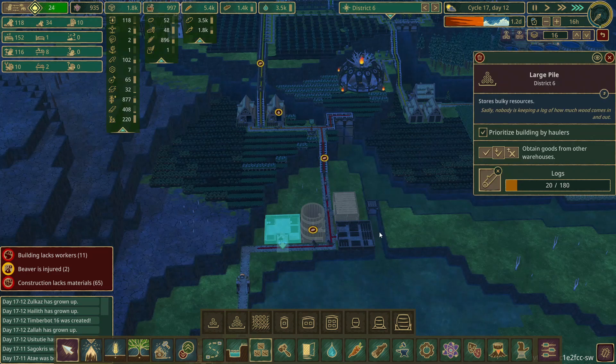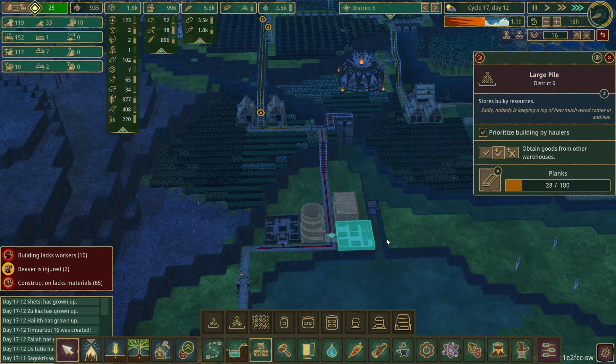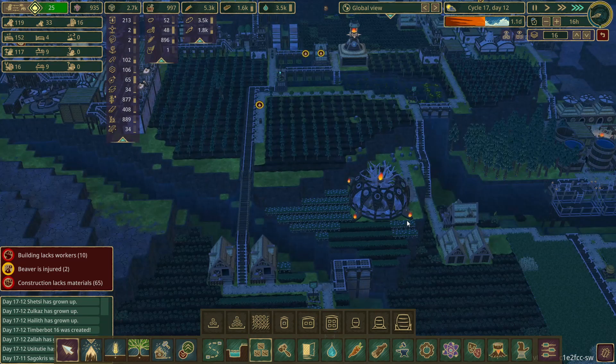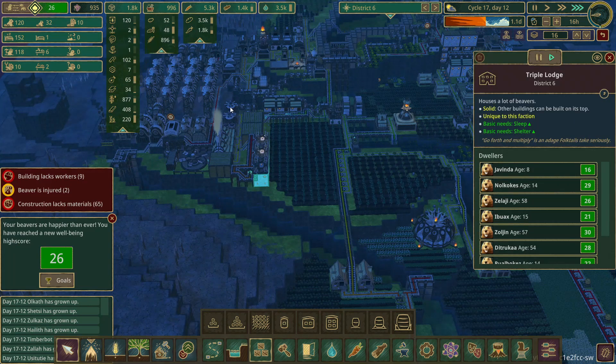What I'm doing here is moving this district gate to right here. When I put beavers over here in this district, they will have basically all the materials they need to actually build what I require them to build. I'm prioritizing these for a lot of things and they're going to start bringing me logs and planks and stuff. They're going to obtain them from other warehouses - it's going to be a bit crazy. I can store like 2,000 planks.